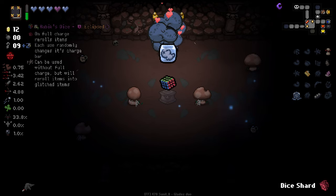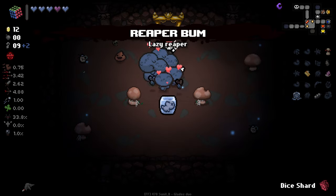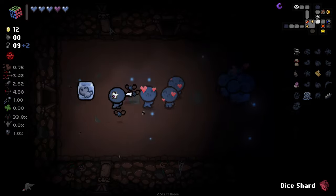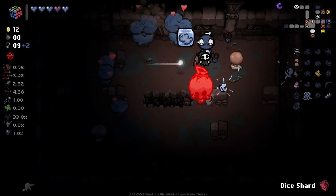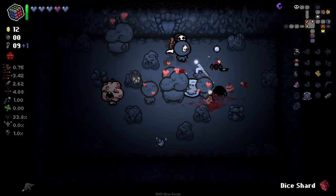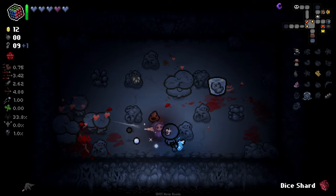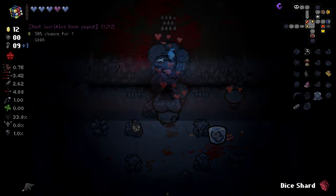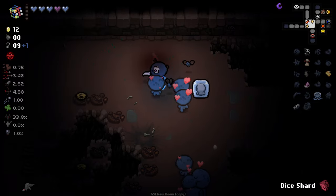'All minions up.' We also got 'Rubik's Dice' - on full charge it rerolls items, each use randomly changes its charge bar, and can be used without a full charge but will reroll into glitched items. I'll stick with this over the book - being able to reroll stuff is pretty good. We now have a much higher number of minions, I think plus an additional three by the looks of it. They're doing great work. We can reroll bad minion items - 'minion damage up', let's reroll - we get 'gaper up, an additional gaper'. Very nice.